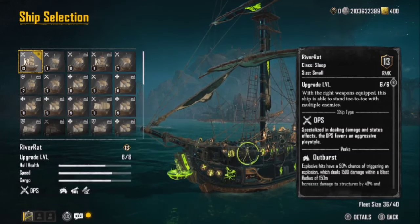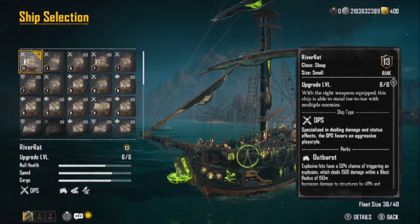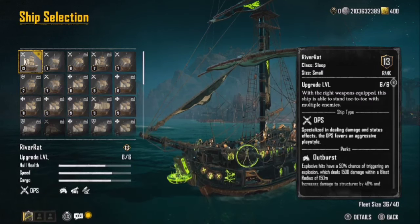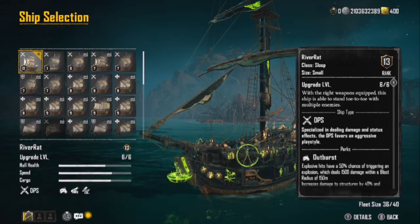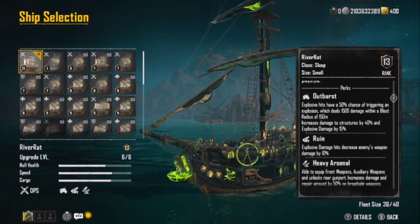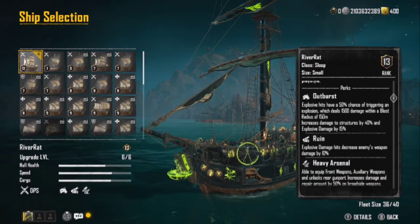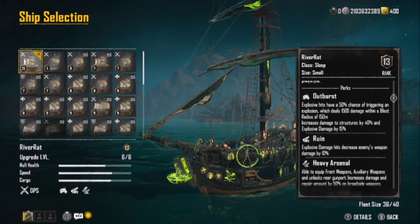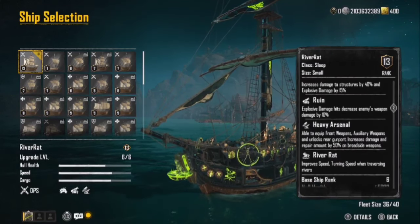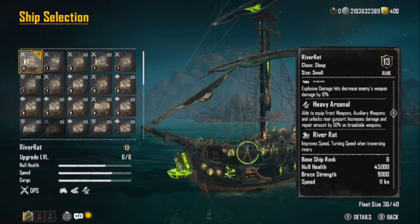This is currently level six of six upgraded. You get the Outburst perk, which is fantastic. It says your hits have a 50% chance of triggering an explosion which deals 1,500 damage with a blast radius of 150 meters, increases damage to structures by 40%, and explosive damage by 115%. You also get the Ruin Explosive Damage perk: hits decrease enemy weapon damage by 10%.